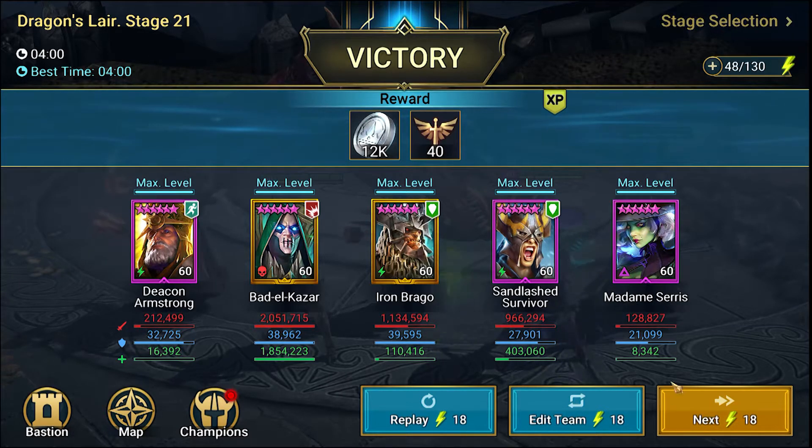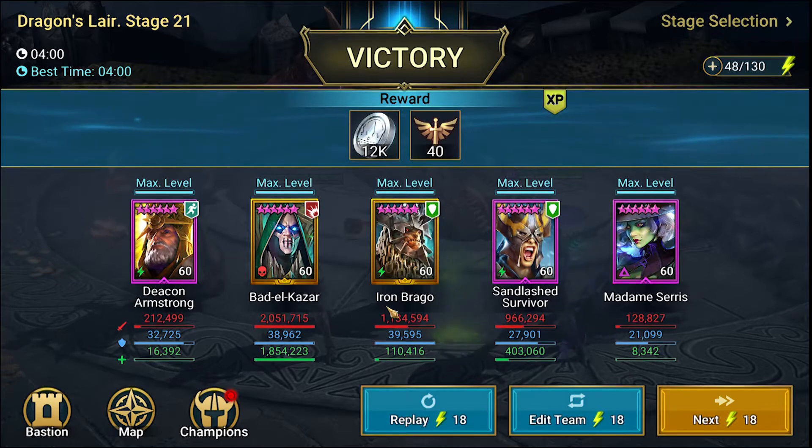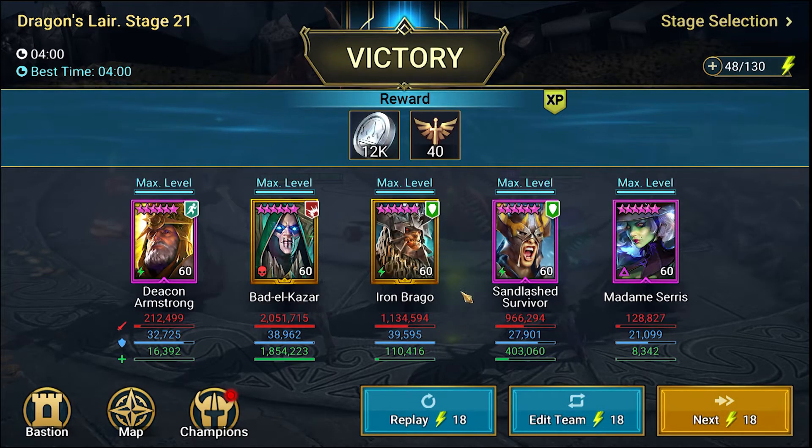We just finished stage 21 and this is the team I used to beat it. Iron Brago and Battlekazar are basically my duo — they pretty much show up in all my team comps. The affinity here was force, that's why we ran spirit and not magic. Alright, let's go on to stage 22 next.